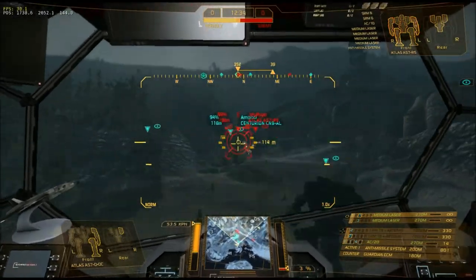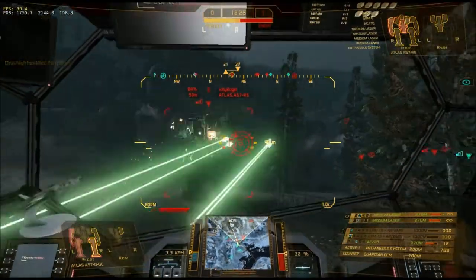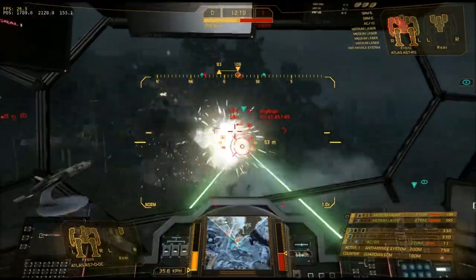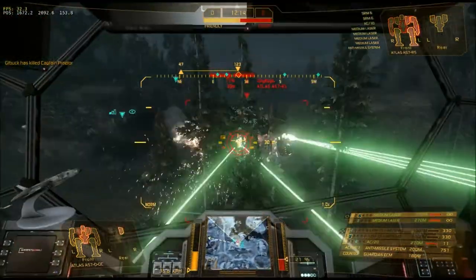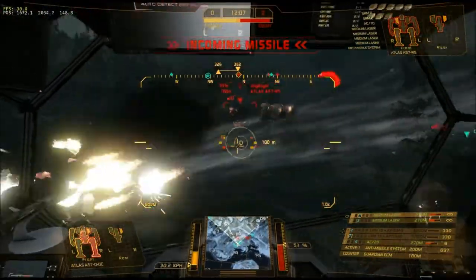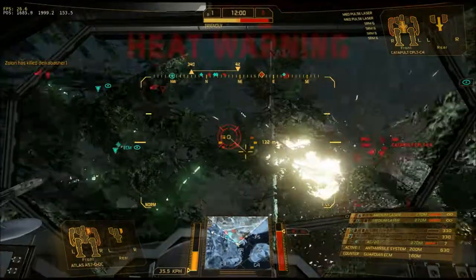I'm gonna try and pull some stragglers off of them for ya. I'm down already. Crippled. This should get their attention. Enemy base is being captured. I don't think it's gonna get their attention — they're going in for a kill. Warning incoming. We need your firepower back here. Coming. Heat level critical. Took out the Raven.